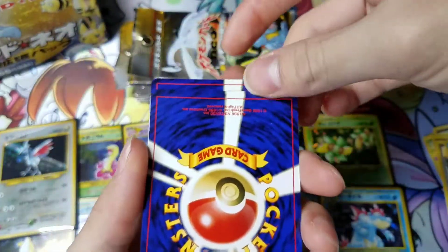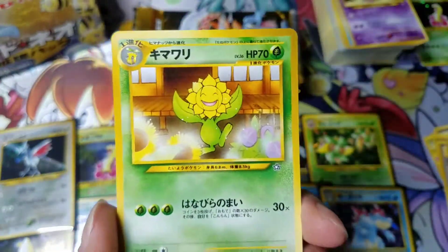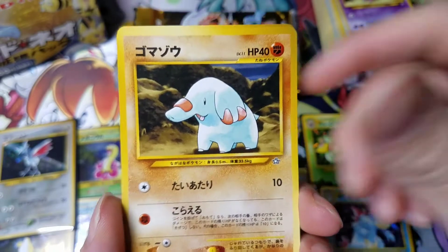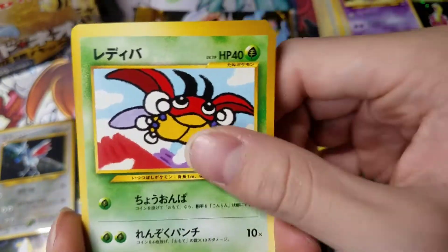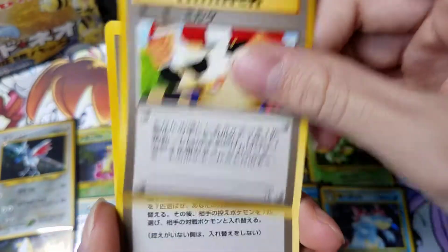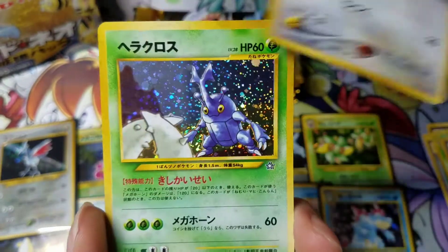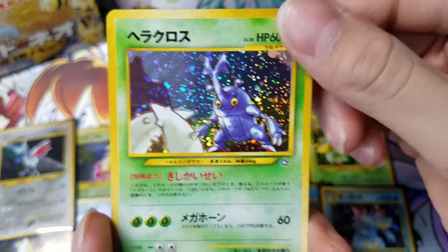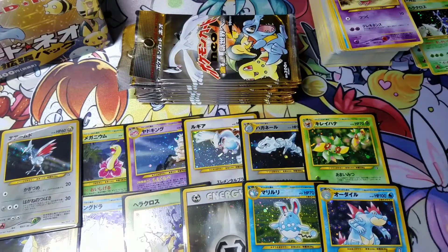Just need that Typhlosion. Got a Murkrow, Flaaffy. So if Flaaffy's in it, that means Ampharos is in here, but it's probably a Rare — I haven't pulled it yet. Another Heracross, so that is a duplicate.